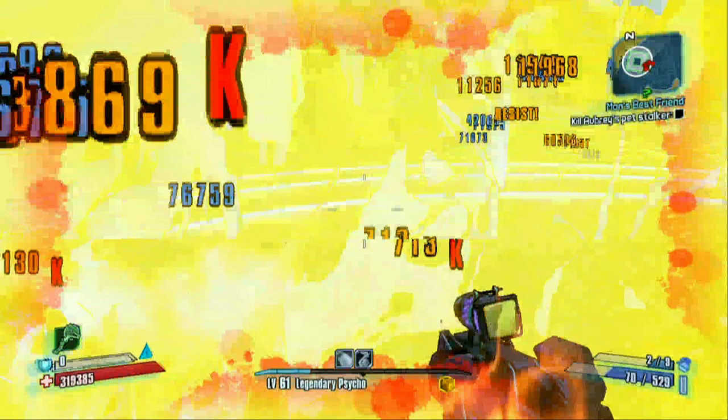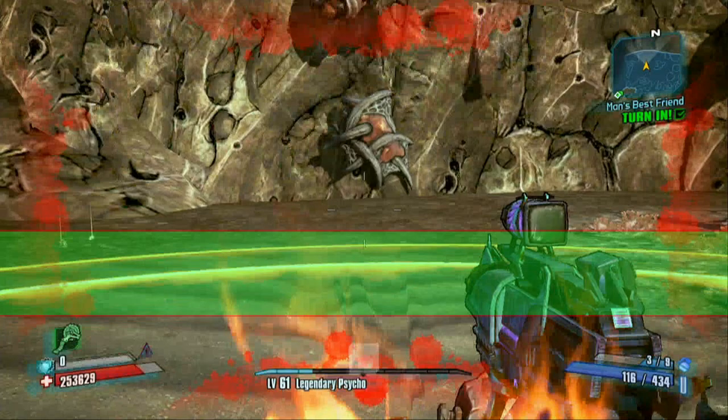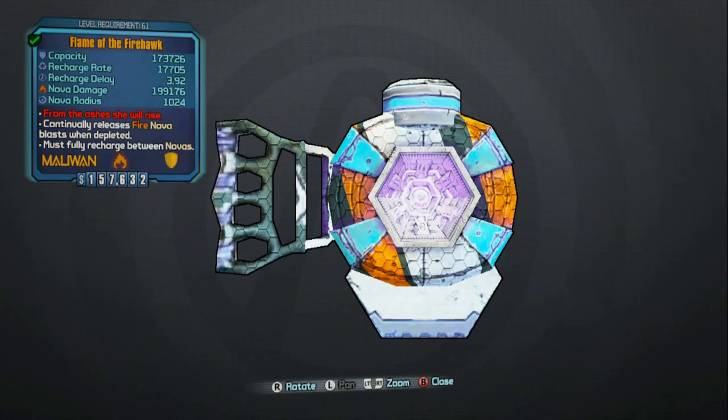So you guys tell me — is it easier to see with this, or if they changed it to this? I also tested this on the Love Thumper shield, which releases a roid damage nova blast upon every melee attack, and it also has the annoying flame overlay effect in first-person perspective.